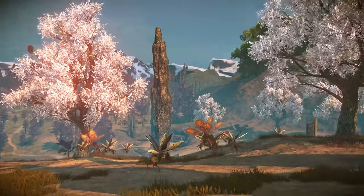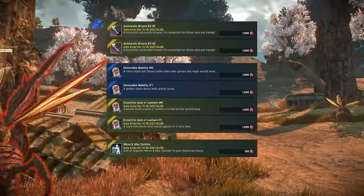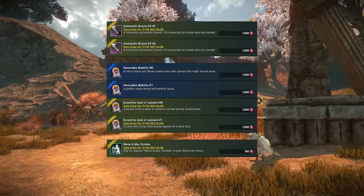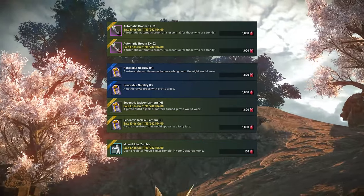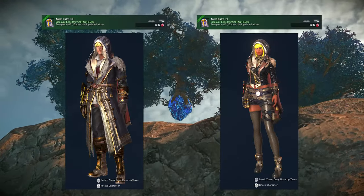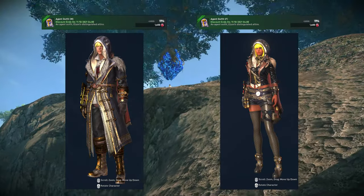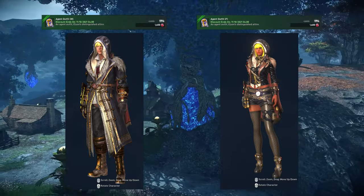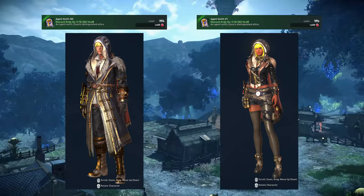Now let's move on to the ruby shop updates and additions. All of the Halloween outfits and mounts are still available in the shop if you missed out on them last week. These items are listed as limited time, so expect them to be gone after next week's maintenance. The agent outfit received a 200 ruby discount, moving it to a total of 1600 rubies until November 10th. If you've been interested in purchasing this, now would be the time to do so.